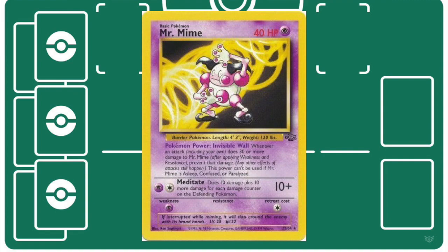Mr. Mime was a little less popular as a Psychic-type attacker, even though it had a great Pokémon Power. It was more of a late-game Pokémon where you would deal 10 or 20 damage at a time with your Haymaker Pokémon, and then pull out Mr. Mime and utilize that stacked damage with Meditate to deal a much larger chunk of damage.